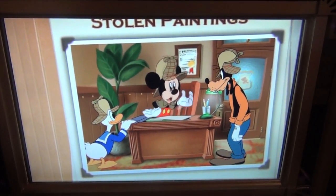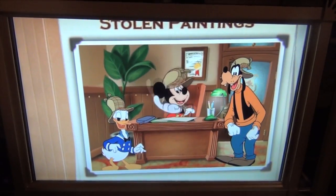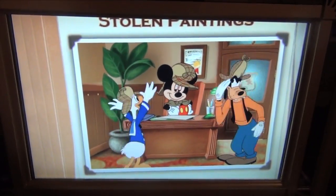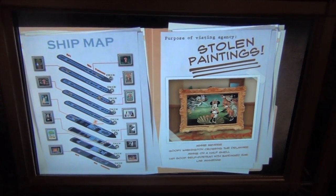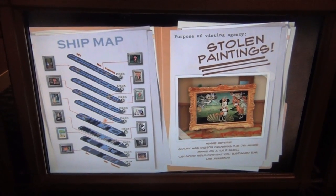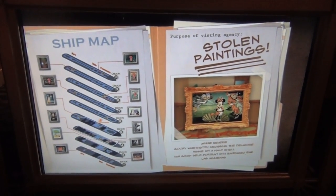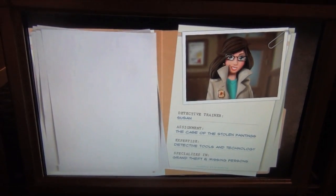No problem. Check out our new detectives. They're going to help us crack this case, I just know it. Detectives, we need to catch that criminal and find those stolen paintings. And that means you're going to have to search all around the ship. Susan, our detective trainer, will teach you how.